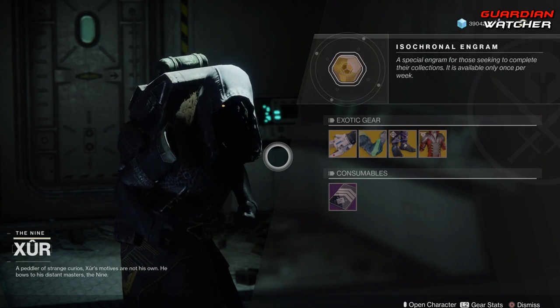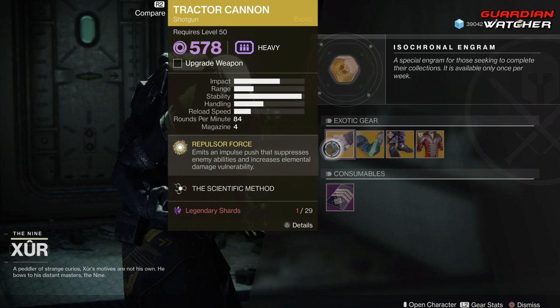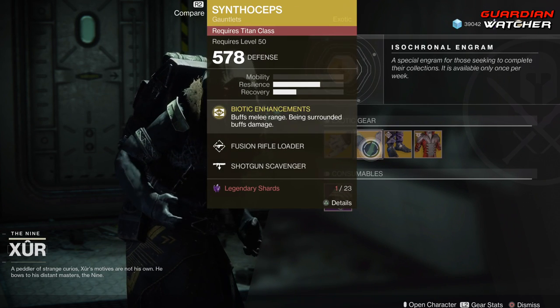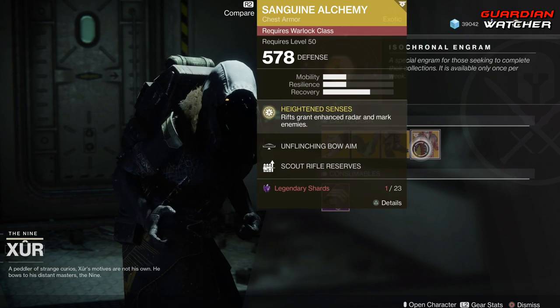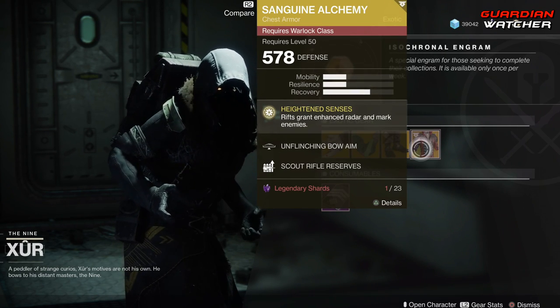Like always, we're going to start with the left-hand side. We have the Tractor Cannon, then we have the Synthoceps for the Titan, as well as the Gemini Jesters for the Hunter, and the Sanguine Alchemy for the Warlock.